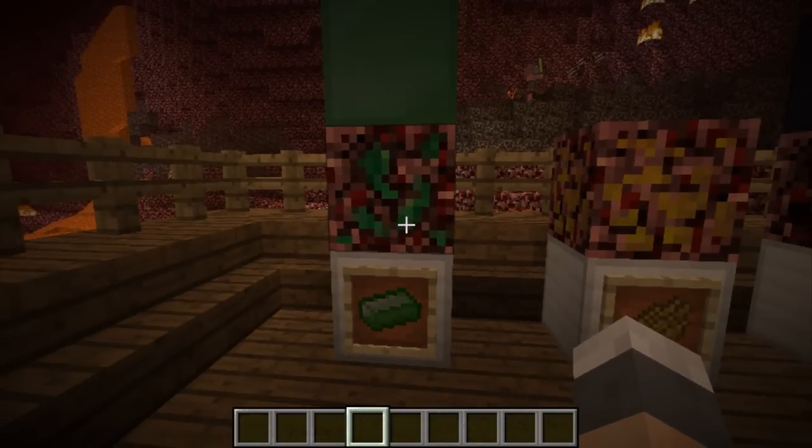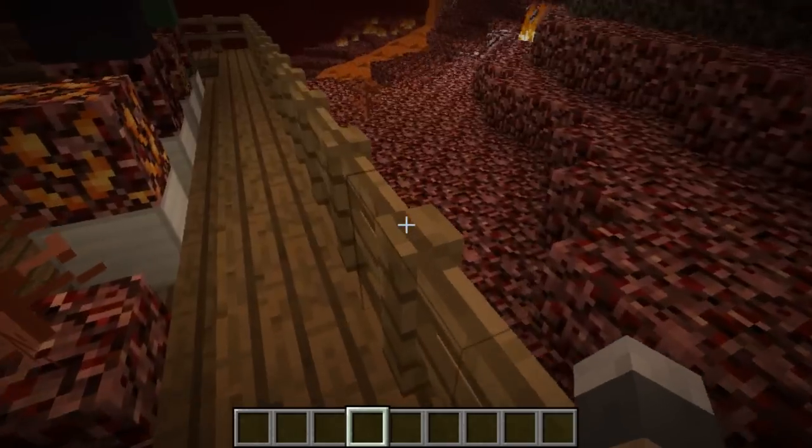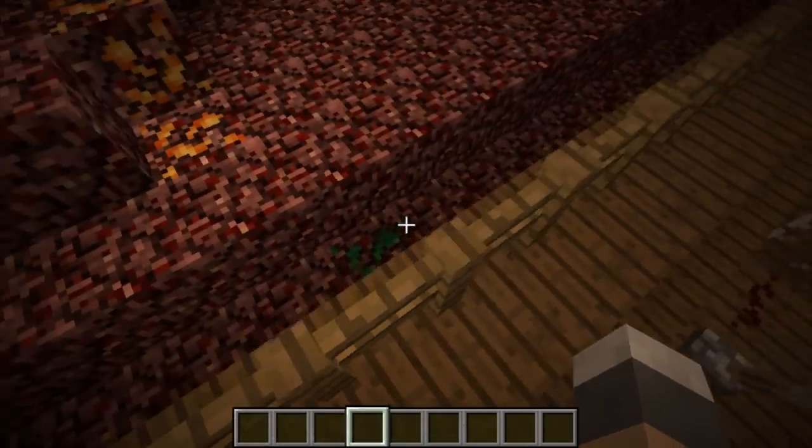Venomite is basically based around poison. Anything that you make out of it has to do with poison as well — so if you were to make a sword, the sword would give poison damage. Armor made from this ore is immune to poison. It's pretty common around the Nether. Actually, if you look out here, you can probably see some. There, see? There's some there. Why am I jumping? I can fly.